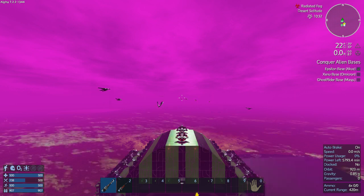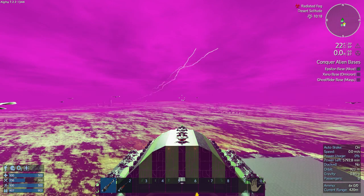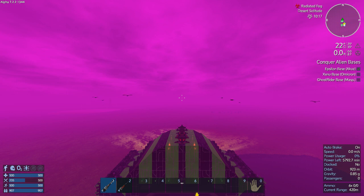Hey GTI fans, welcome back to another episode of Empyrean Galactic Survival. This is your host Zlot, here on the Geek Tech Industry server in Alpha 7, currently on the planet Dirt. There's a radiated fog storm happening right now — a big purple-pink fog. Last episode we spawned in the CV, spawned in the HV, did some mining, and took the CV up to the asteroid belt off camera. This episode I've got them all equipped and pretty much weaponed up, ammo created and installed.